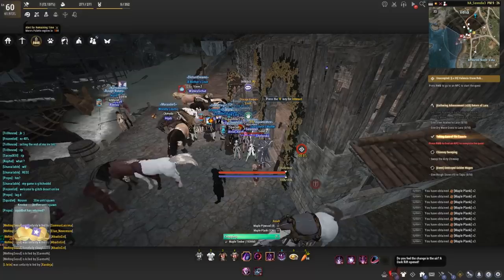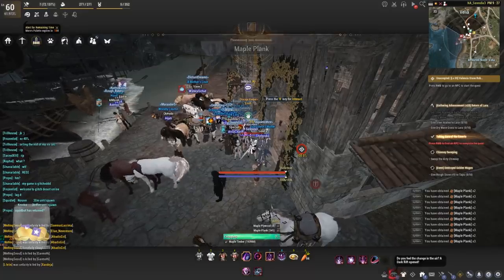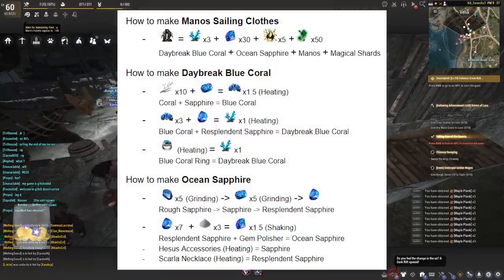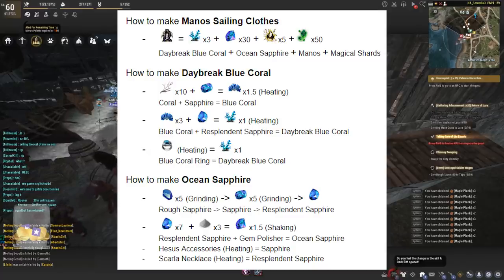For manos sailing clothes you will need daybreak blue corals, ocean sapphires, manos, and magical shards. The process to make daybreak blue corals will use corals, sapphires, and blue corals — if you craft blue corals with a resplendent sapphire, that creates one daybreak blue coral. You can also just buy the blue corals off the market if you want to skip the coral sapphire step.